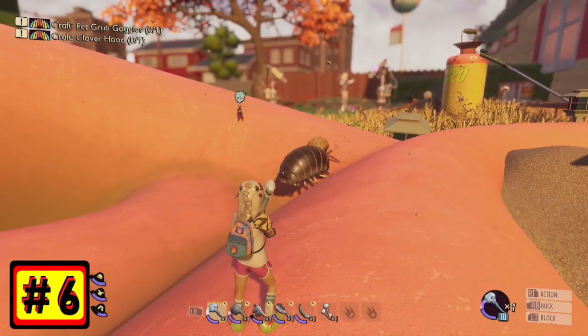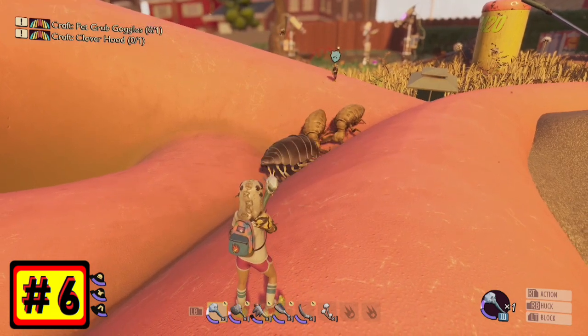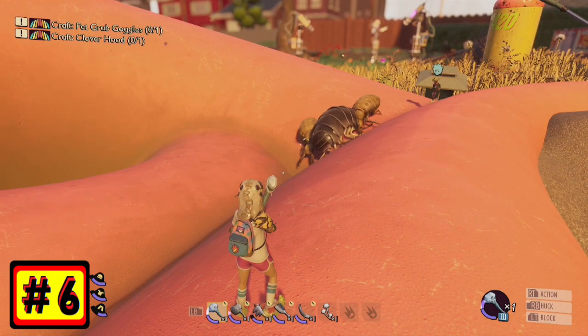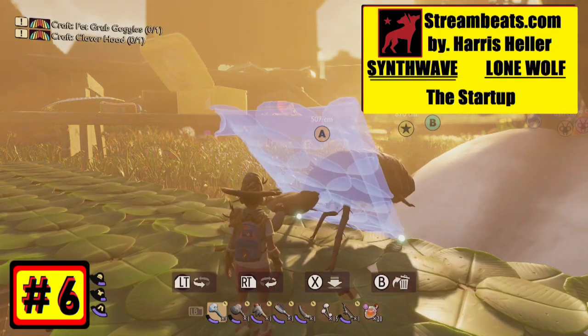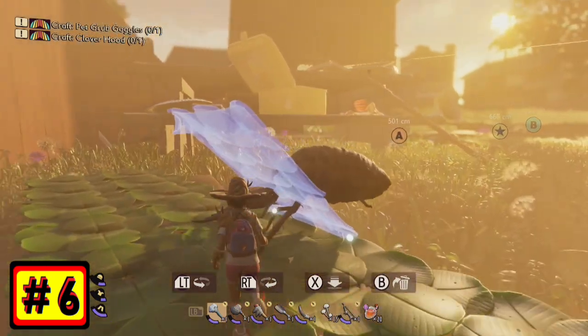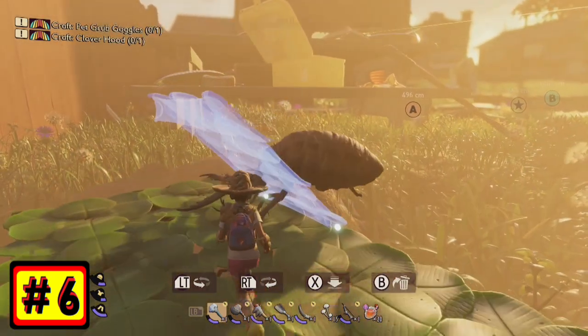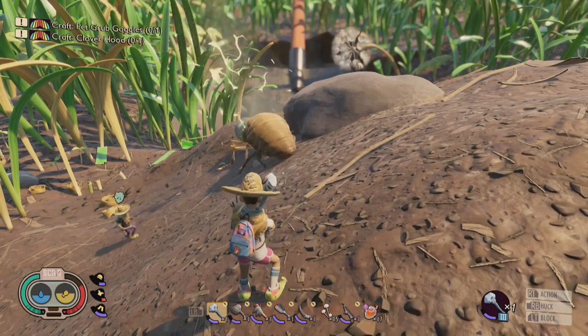Also, super secret pro tip: if you build a ramp into the sandbox, you can lure other bugs inside for some super special bug fights. And if you're really lucky, you can catch an antlion in a blueprint, but I honestly have no idea how I did this. What I do know is that in a fight between a bombo and an antlion, the bombo wins. Who'd have thunk it?